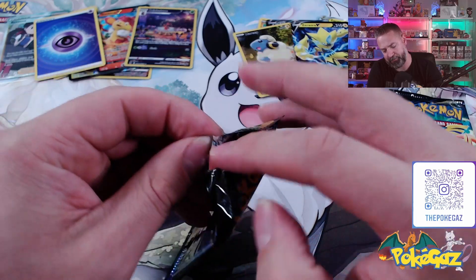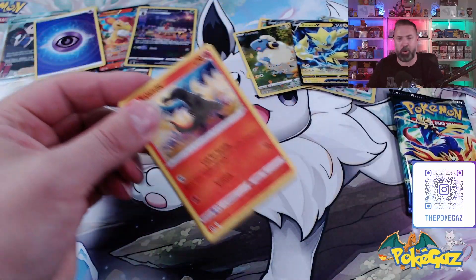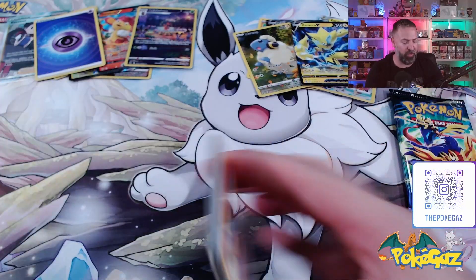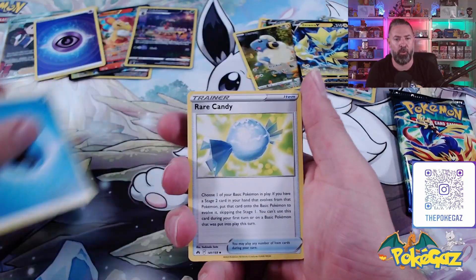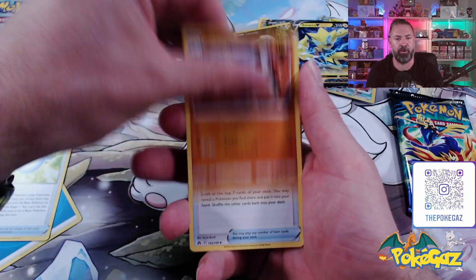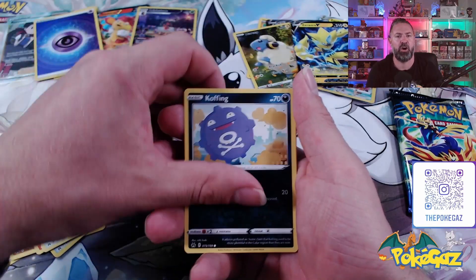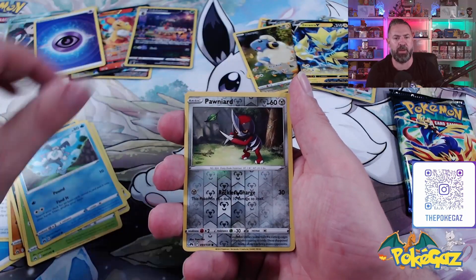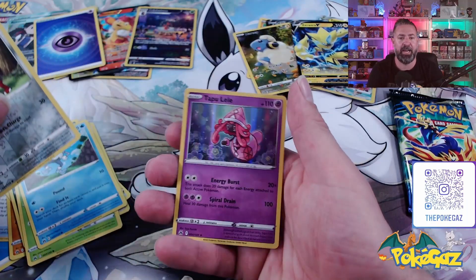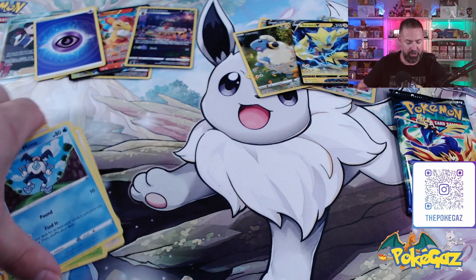Last two packs — can we get one more that we need? We've got quite a few already — four or five. Let's see what else we can do with a Water Energy, Rare Candy, Graveler, Grapeball, Slandet, Bidoof, Koffing, going into Sunkern, Galarian Mr. Mime. We've got a Pawniard and a Tapu Lele Holo. No big hits there — maybe we're leaving it to last pack magic.